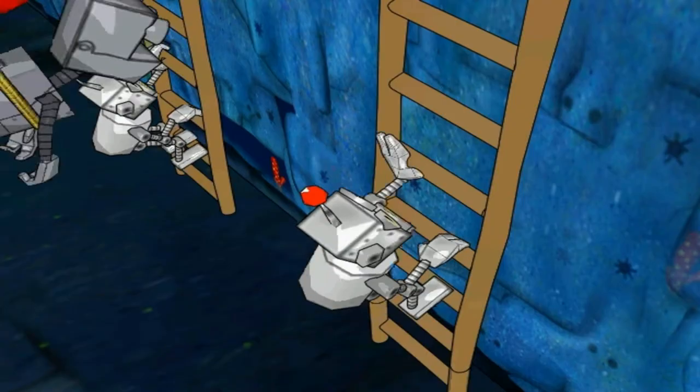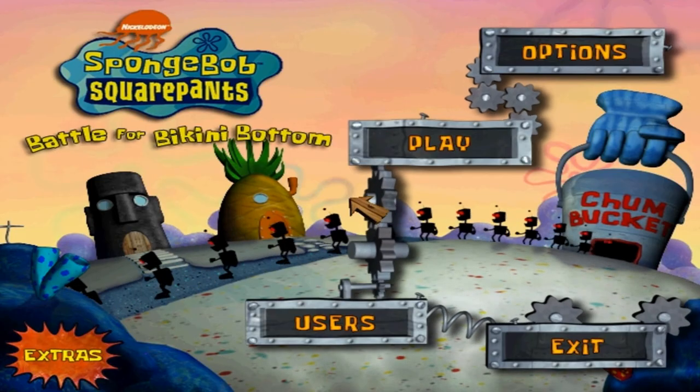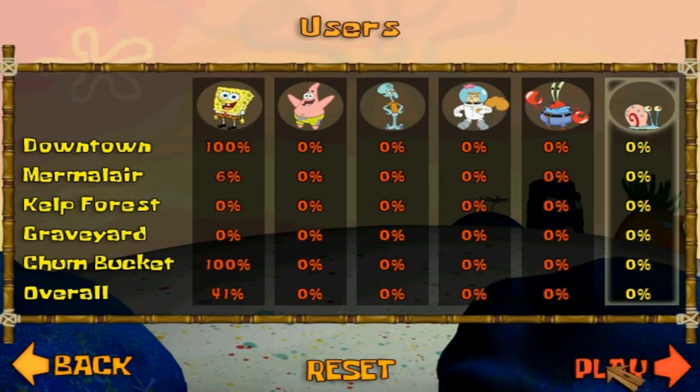This game comes in a double pack with Spongebob Operation Krabby Patty, which is another playthrough I'll be doing. I already have it on my channel and the quality is disgusting. I didn't skip that, by the way — I don't know what just happened. Anyway, I just gotta switch my user here — see, that's Spongebob. Let's be Gary. He's so nonchalant. And we can go over — let's start out at the Chum Bucket. I want Chum Bucket.